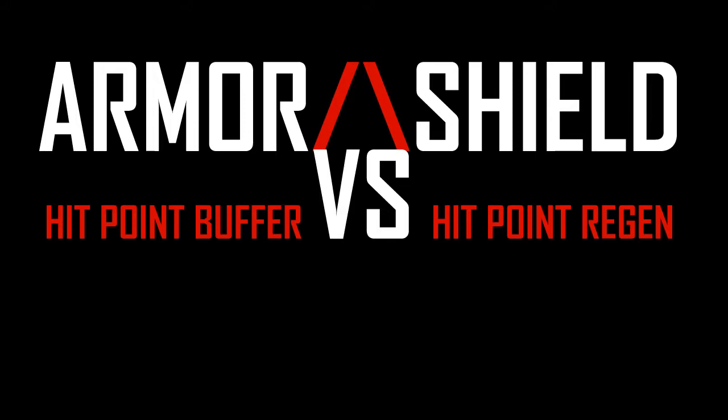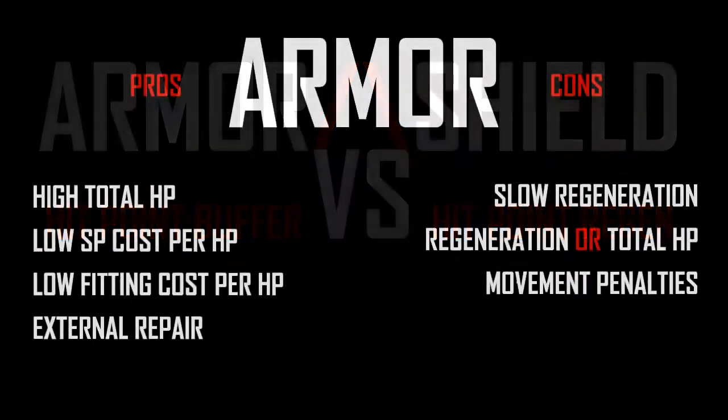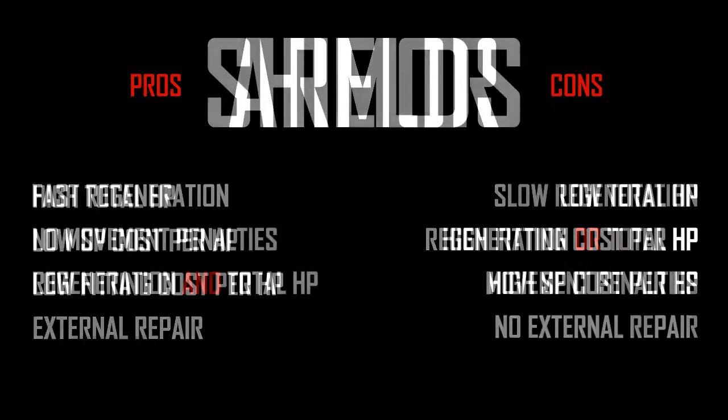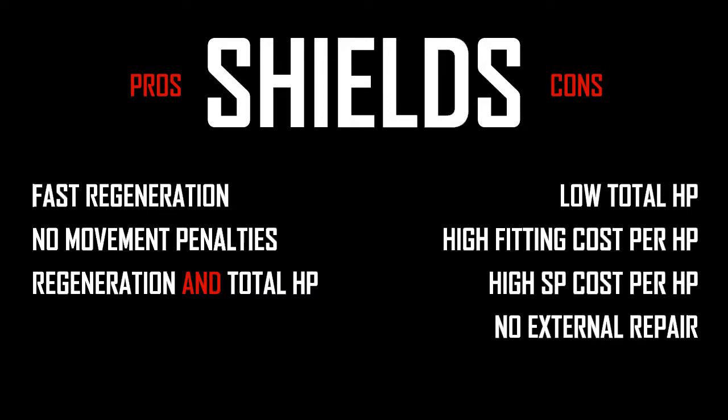The first and most important lesson is that armor and shields do not share the same mechanics. Armor focuses on large hit point buffers, while shields focus on fast regeneration. Armor's benefits include significantly increased hit points, low skill point cost per hit point gained, lower fitting cost per hit point, and the ability to be repaired by equipment and other players. The downsides to armor are that there is little to no internal repair mechanism, and the most common ways to get armor repair will require you to sacrifice total armor HP. Armor plates will also reduce your speed, sprint speed, turning speed, and jump height. The benefits of shields include significantly increased hit point regeneration, no movement penalties, and an extra ability to enhance shield regeneration without sacrificing total shield hit points. The downsides to shields include low total hit points, higher fitting cost per hit point, significantly higher skill point cost per hit point, and no external means to buff or regenerate shields.